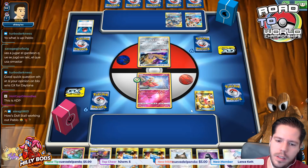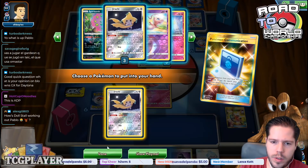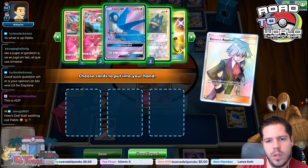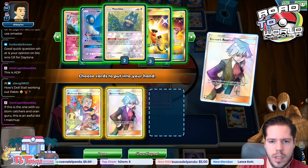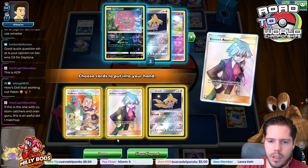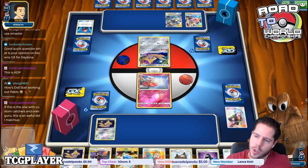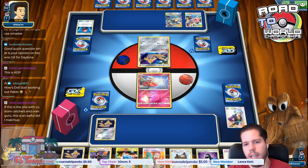Steven's Resolve — that's basically all you want right here to get you going, especially with my opponent's lower start. I wish I had a way to get that Flabébé out of the active, but it's completely fine. Let's Stevens and find an Elms, another Steven's, and another Jirachi, because I'm probably going to lose the active one. I think Blastoise GX is definitely a decent deck, as long as you avoid Keldeo, you should be okay.